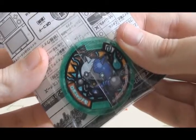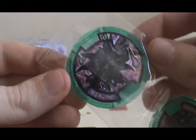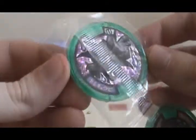Pack number 6. First medal is Robonyan Efgata — Robonyan from the further future. And the next one is another holo medal: Yamikyubi. I got both holo medals in the same box. That's really cool.